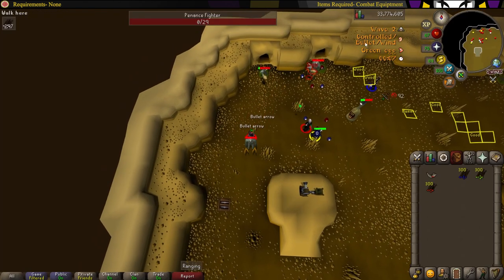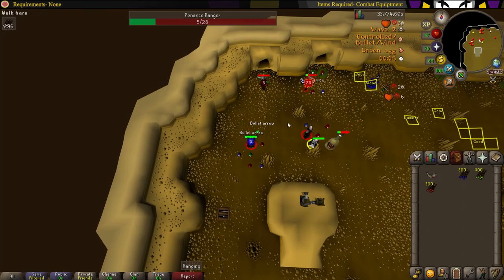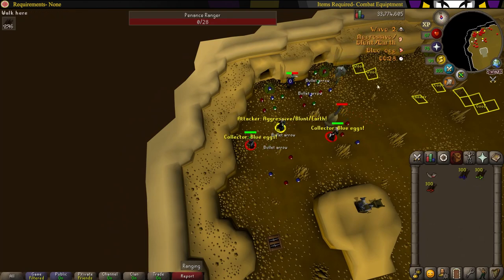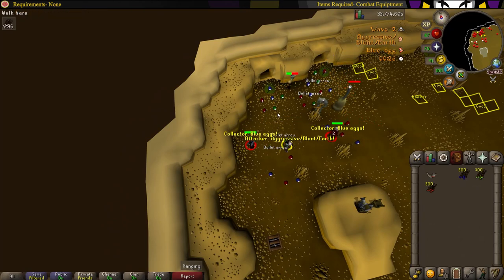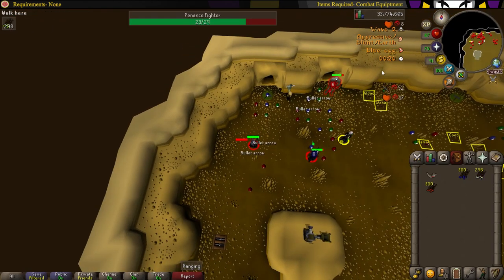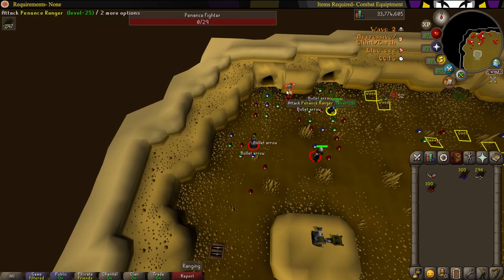Head northwest alongside your collector and your attacker. Doing this will get all the brawlers and rangers stuck on one side of the room, which lets you kill them a lot easier and lets your collector collect the eggs a lot easier. Make sure you're always using the correct combat style, otherwise you will lose points for your entire team. Every two hits you land with the wrong combat style, you will lose one point. So keep an eye on that.